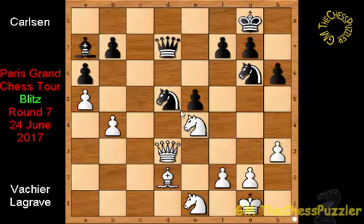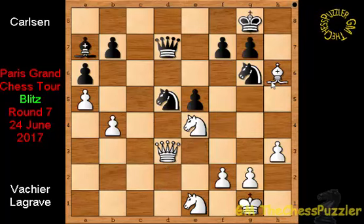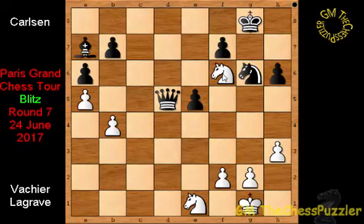Maxime had a very excellent move and found it — but would you like to have a go? Pause now. Bishop takes h6, and if you take, after the queen recaptures the knight, the recapture can use the knight to fork the king and queen, and the queen is returned with some compensation.